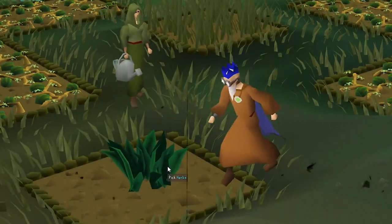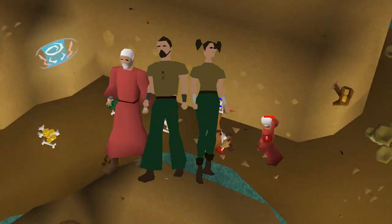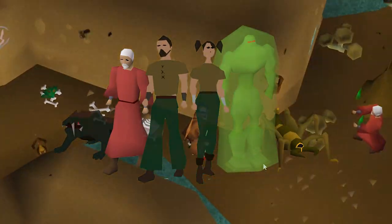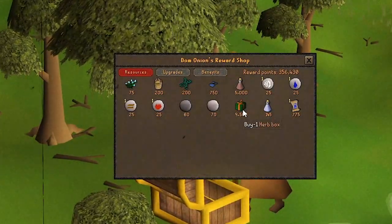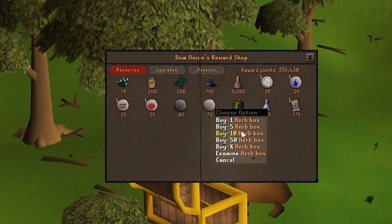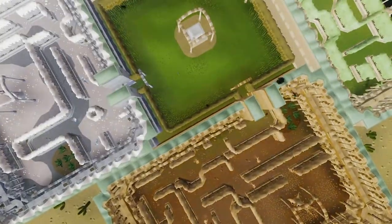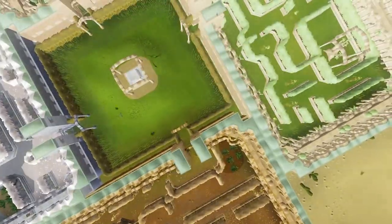Some good ways to get herbs are to grow them yourself by farming, or get them as drops from various monsters such as men and women, chaos droids, aberrant specters, basilisks, and flesh crawlers. You can also get herbs from sinister chests, and as a reward from Nightmare Zone costing 9,500 reward points you get an Herb box. You can also get them from the Sorceress's Garden. And that just about wraps up everything you need to know to become a master at training Herblore.